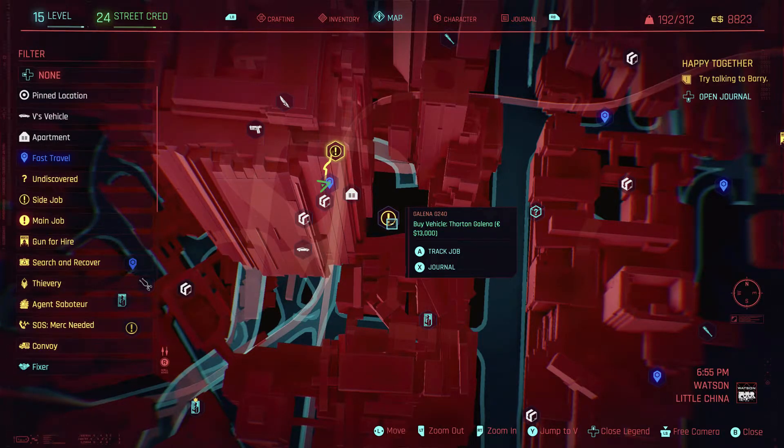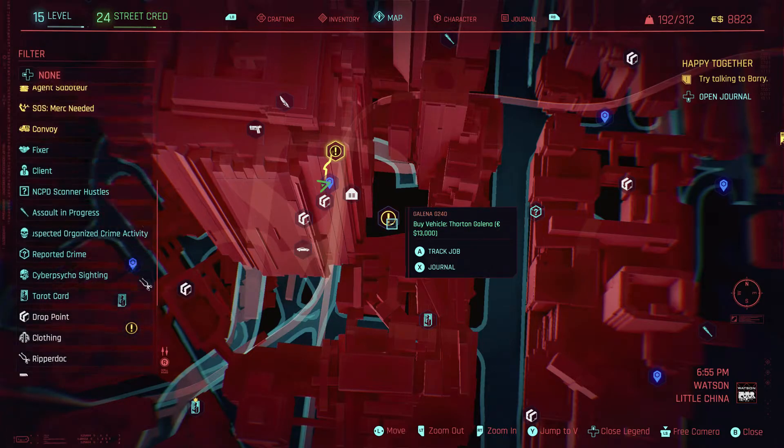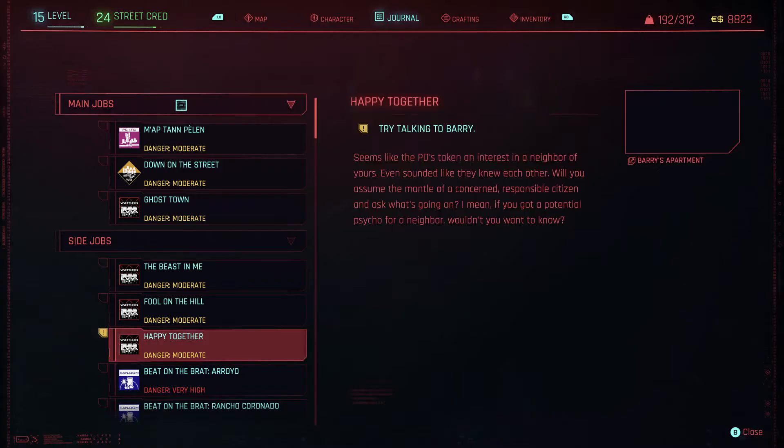You've also got the legend. If you hit up on the D-pad you can see lots of different things explained, so rather than hovering over everything you can see the legend explaining all of these. I'm using the right stick to scroll down through them — as you can see there's a ridiculous number of different things on the legend.